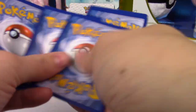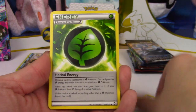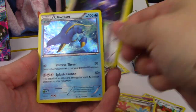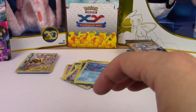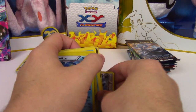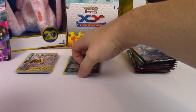Last pack of the second Salamence box. Scraggy, Eevee, Patrat, Cubchoo, Herbal Energy, Clefable, Tool Retriever, Noibat, and a Clawitzer Hollow Rare. Nice. We are getting some really good pulls in here. Let's put those good pulls to the top before we move on.